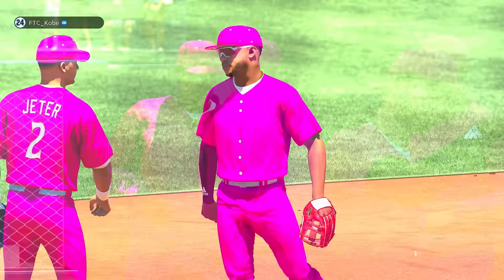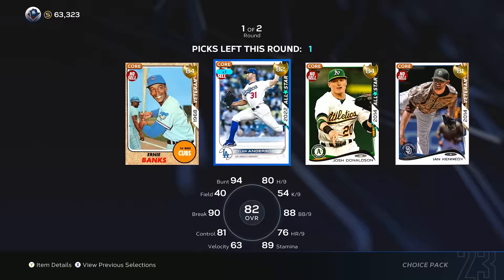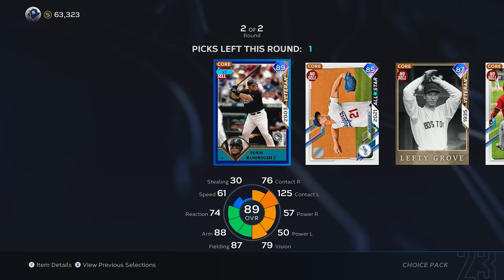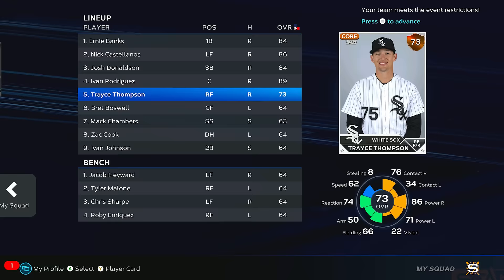So I'm going to be opening these packs in order by the season that they were released. We have to start off with season one. I think we got to start off with Ernie Banks, then Nick Castellanos, Josh Donaldson, and Pudge. So we have five non-commons on the team — albeit some of these guys genuinely suck. What do you expect me to do with Pudge?